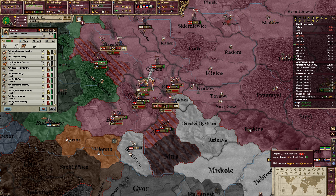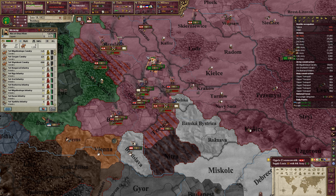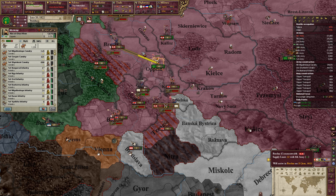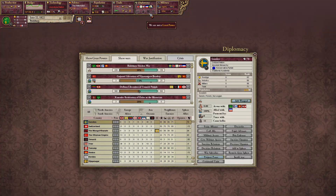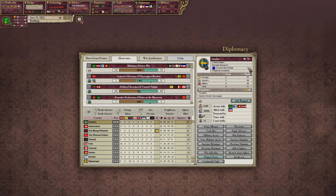My troops need to get fully supplied again. We won that now. Now 30% war score. And no Spain, you're not getting access. Sweden, please surrender now.